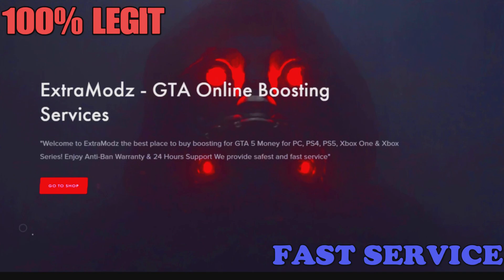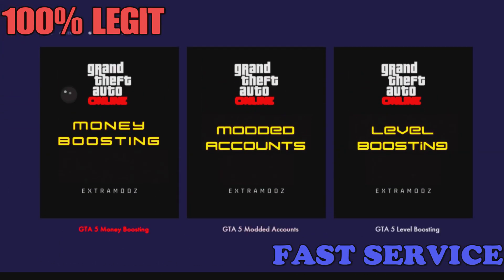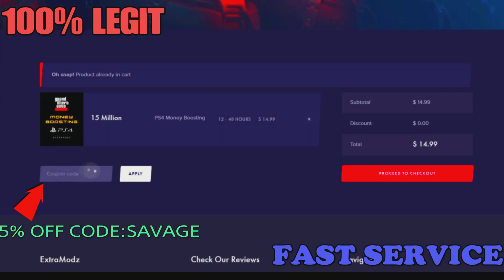Before we get into the video, check out ExtraModz.com. They have GTA services such as modded accounts, money boosting, and level boosting, and you can get a 5% discount if you use code SAVAGE when you check out. The link will be in the description below.